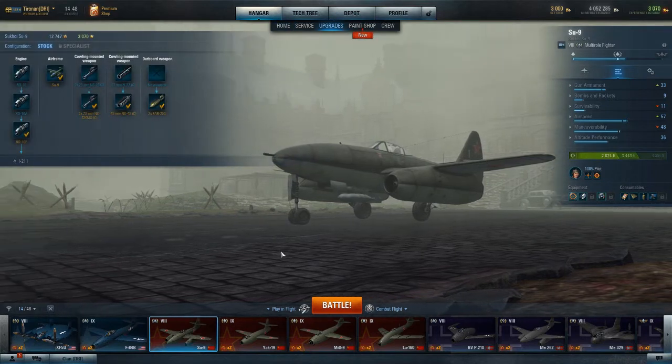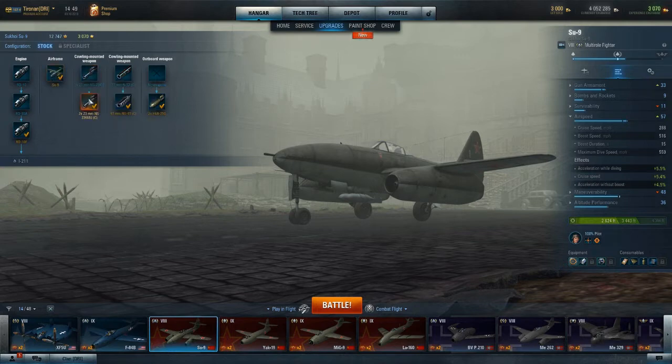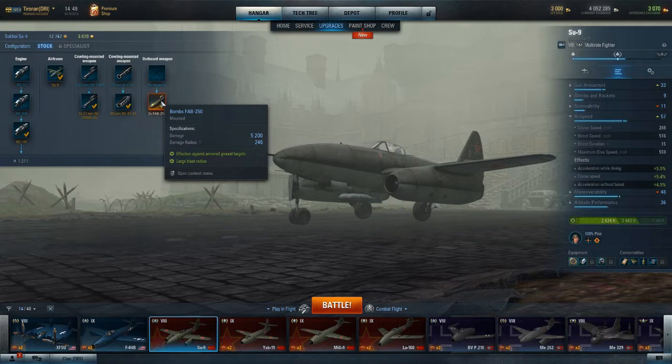What does the full upgrade get you? Each engine upgrade gives you about 6 miles per hour. You can tell by airspeed — 288 is your cruising speed, 516 is your boosted speed, and boost duration is 15 seconds. There is no airframe upgrade here. This is the big change: the NS-45, 45 millimeter cannon. And of course you get the two FAB-250 bombs, which are 550-pound high explosive bombs.